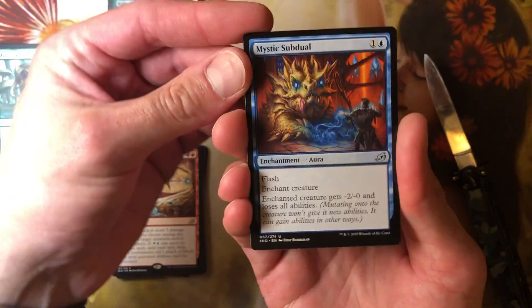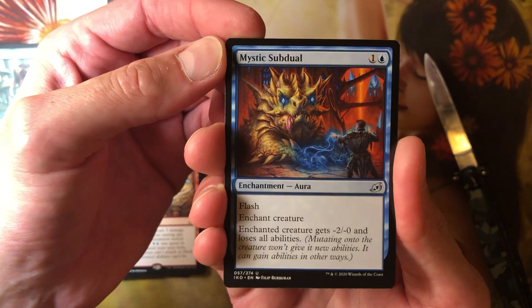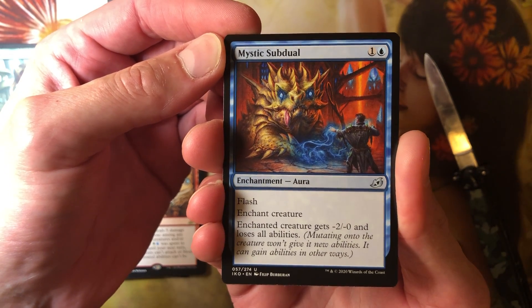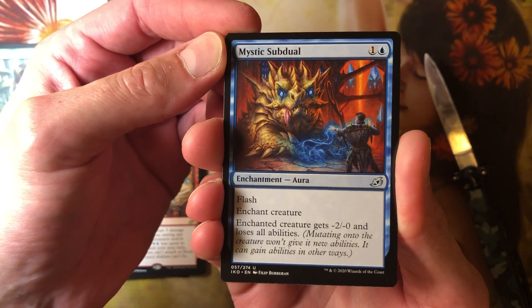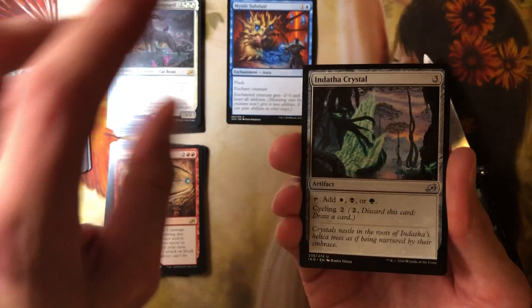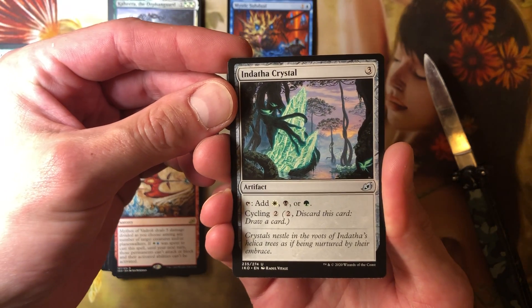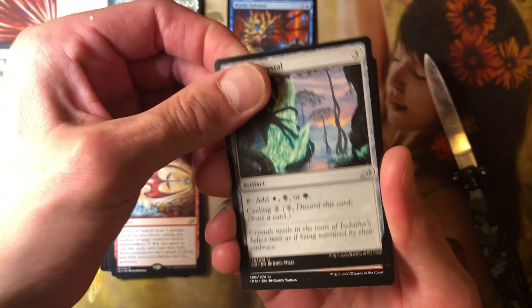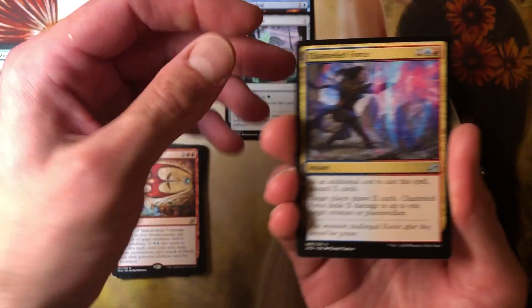Oh my goo, you've done it again. Here we go — mythic subdual. Two for an enchantment — enchant a creature. Flash. It gets minus two and loses all abilities. In draft, if you're looking for removal. Another one of these damn crystals — didn't I just pull this one? I did, I just pulled the same crystal. Man, the sorting on this box is just incredible. I swear to you, we've discussed it before.